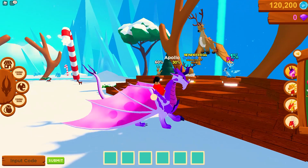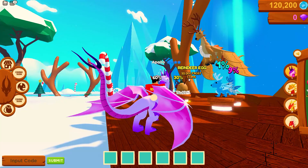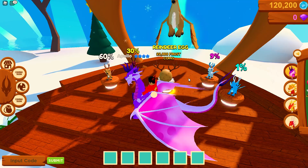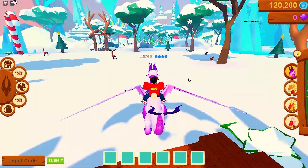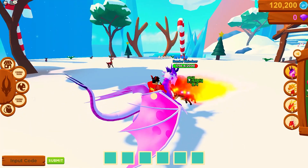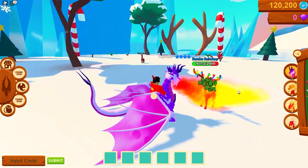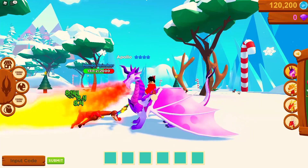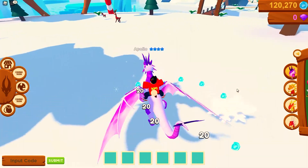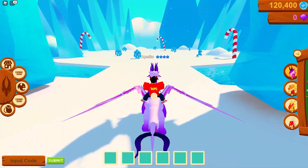We've also got another new dragon — the Reindeer Dragon! Pretty sick. No red nose though — you've got to give this dude a red nose. Anyway, this dragon is 22,000 frost coins, pretty expensive. Look at him headbutting me! He does have epic lights on his antlers and actually does have a red nose. Is that an evil Rudolph?